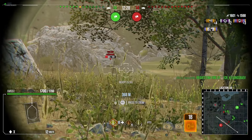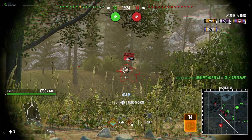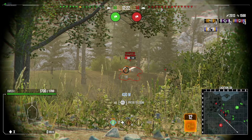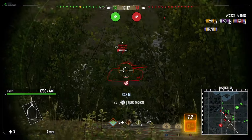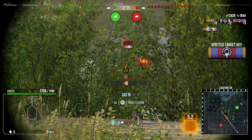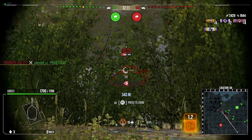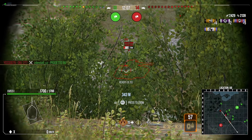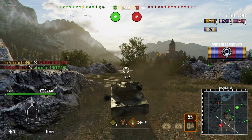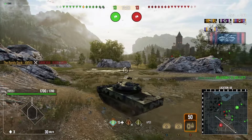We spot an enemy Renegade. I'm going to try and focus out the Bat-Chat though because it's essentially a light tank and very dangerous. The Waffle gets spotted again — we get another shot in, putting it on two shots. I try to get a shot into the Renegade but go for the wrong spot, shooting the side of the turret — I would have got more damage through the hull. We're picking up assistance off it and do get the kill.